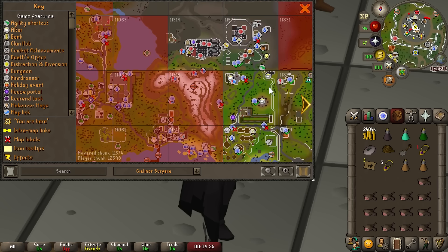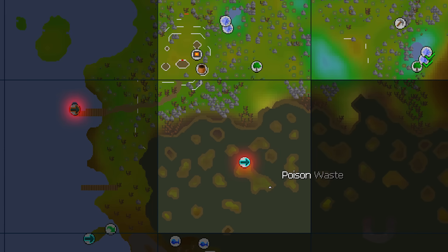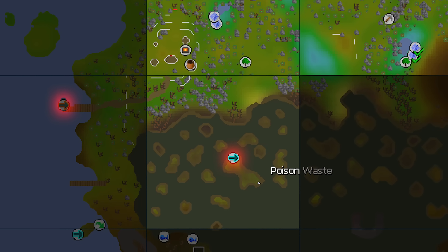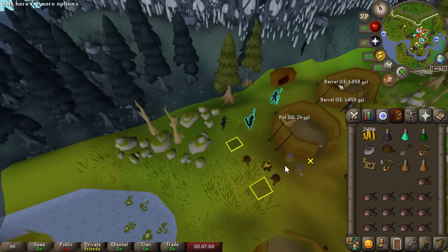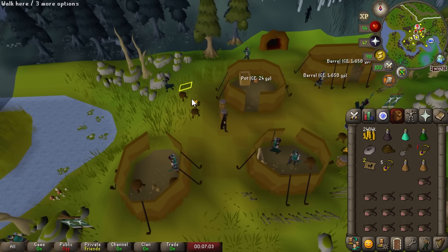Although we've unlocked Tirannwn, how do we actually get back there? We can't take the Charter Ship — it's not unlocked. We can't take that Fairy Ring either. There's one way to get back: the Isafdar Camp Teleport. Thank god for these — pops us off at the camp here. Not super convenient, but still much better than running back through the Underground Pass every time.